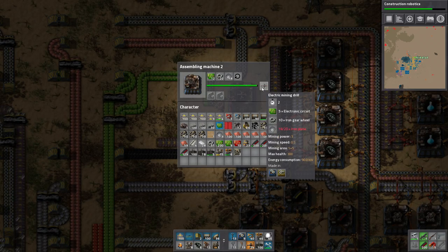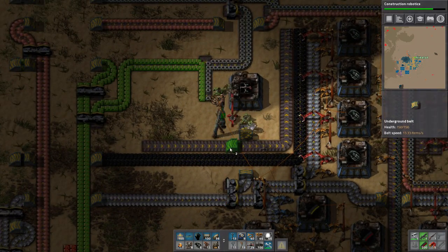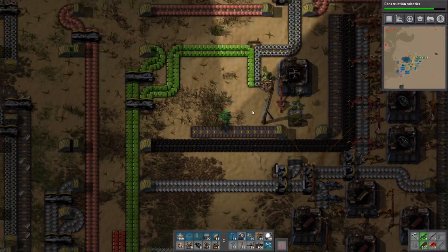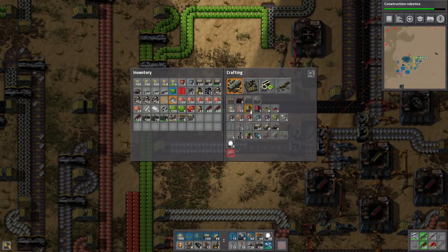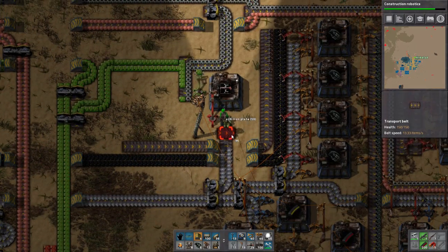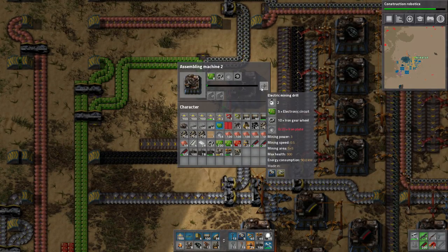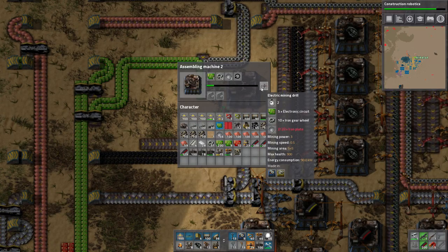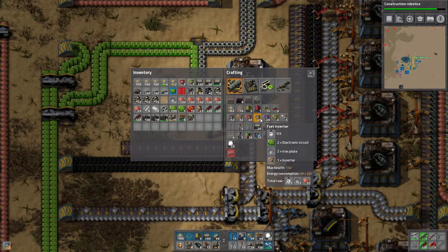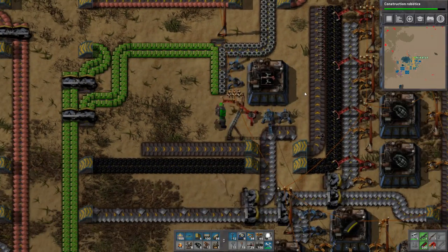Congratulations guys — you get to see some stack inserters. It's the only thing faster than the other inserters; it takes four at a time so it does it slightly faster. Apparently not fast enough though. Welcome to the wonderful world of these things. It needs iron plates and is going to eat so many resources — but this is just the reality of what we have to deal with. We're gonna do this instead because it's fast enough now.